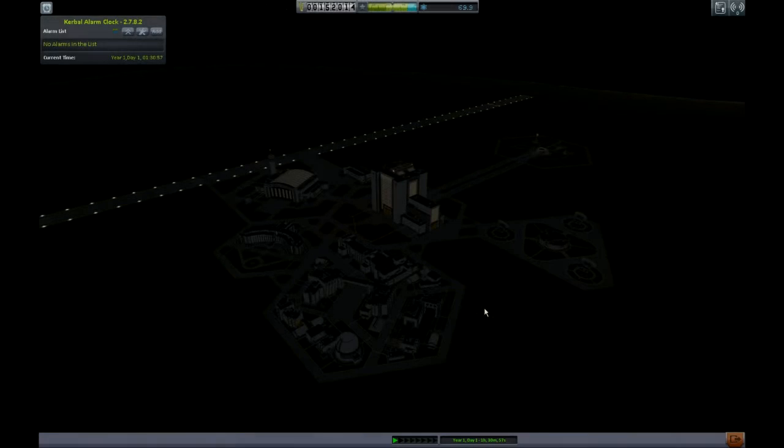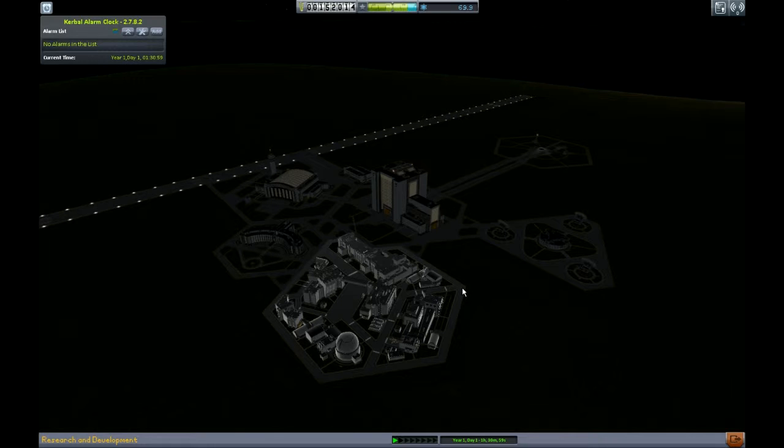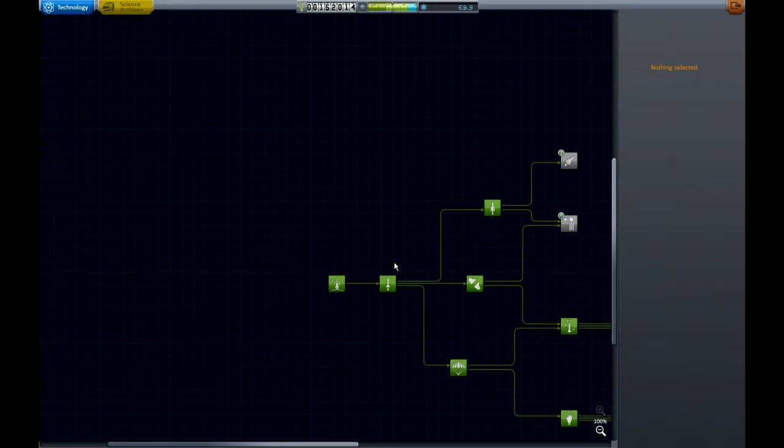Hello and welcome back to another episode of Kerbal Space Programme. My name is Seth. In the last episode we were able to get some science and some money from doing a few experiments around Kerbin in the atmosphere. That's now given us 69 science, so let's have a look at what we can get.